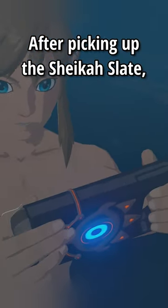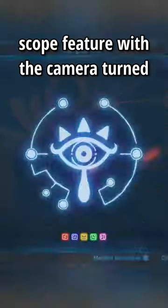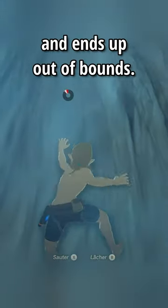After picking up the Sheikah Slate, we immediately open the scope and close it to get rid of the cutscene where Link takes out the slate for the first time. Then we use the Sheikah Slate's scope feature with the camera turned to a precise angle to turn Link around while he's running into this corner so that he clips through the wall and ends up out of bounds.